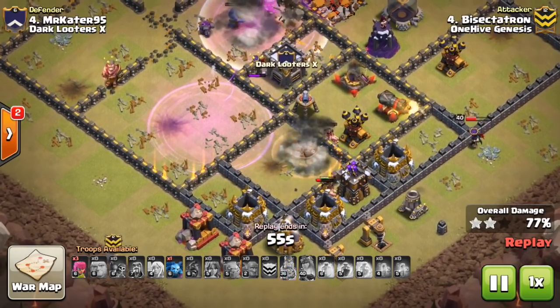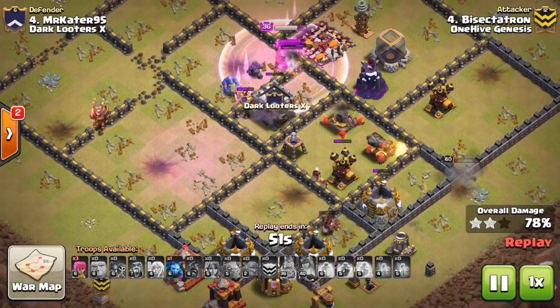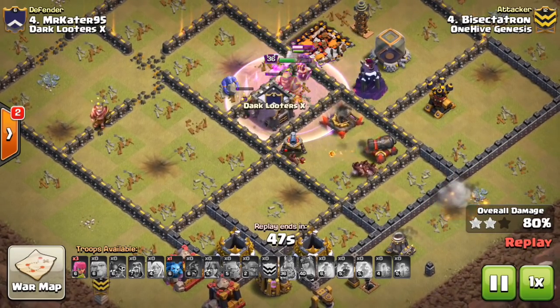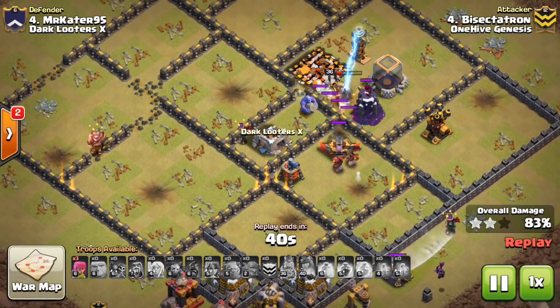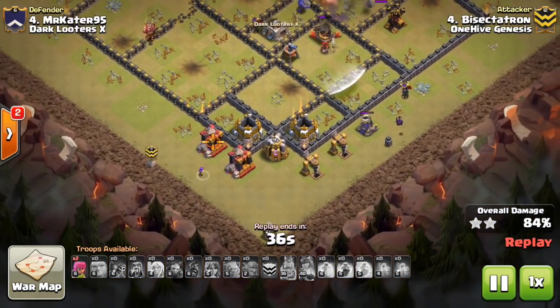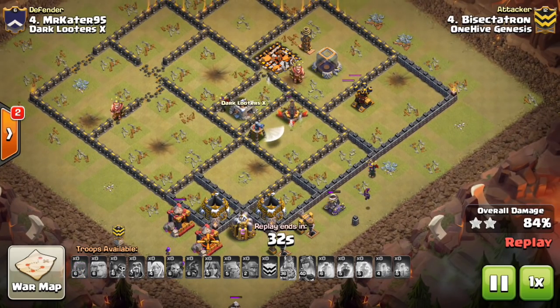The giant bombs are gonna take out the hogs for the most part, but they will get a little more value because the king is tanking for most of those defenses. I think they'll take out that cannon, but besides that they're just not gonna get through the rest of the base. That Tesla is gonna take out most of my troops. So very, very close — don't have a whole lot of cleanup besides a few archers at the bottom. So that will do it for my attempt. Pretty darn close. I think if the queen had stayed in I might have had a better shot. Let's take a look at the next attack on this base.